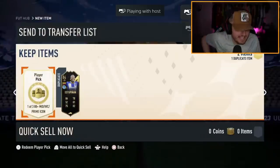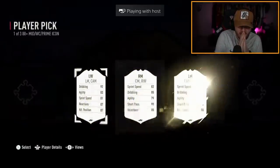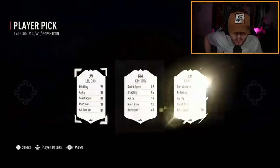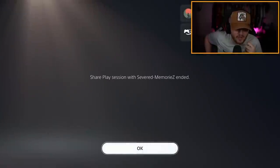88-plus mid/prime icon player pick — here we go, what are we getting? Hang on — who's that left wing? It lagged out. I'm pretty sure the middle one is Beckham and I think the left wing is John Barnes. I don't think that's Ronaldinho, though I thought for a second it might have been. We'll never know — it lagged out completely.